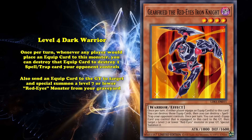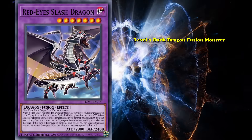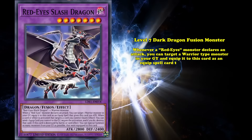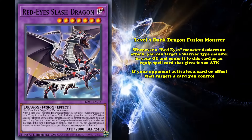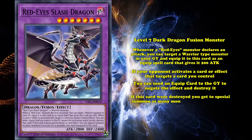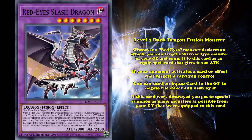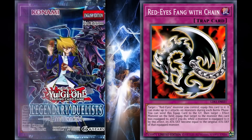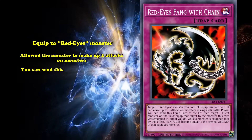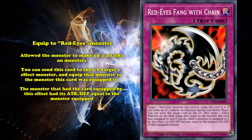As impressive as Gearfried's effect was, the card wasn't utilized for its own effect, but more so for the archetype's newest boss monster. Red-Eyes Slash Dragon was a level 7 Dark Dragon fusion monster. It had 2800 attack, and whenever a Red-Eyes monster declares an attack, you can target a warrior-type monster in your graveyard and equip it to this card as an equip spell card that gives it 200 attack. If your opponent activates a card or effect that targets a card you control, you can send an equipped card to the graveyard to negate the effect and destroy it. If this card was destroyed, you could special summon as many monsters as possible from your graveyard that were equipped to this card. This card gave Red-Eyes a negation and established board control. Red-Eyes with Chain was also introduced in Legendary Duelist. It was a trap card you could equip to your Red-Eyes monster. It allowed you to make up to two attacks on monsters, and you could send this card to the graveyard to target one effect monster and equip that monster to the monster this card was equipped to, with its attack and defense equal to the equipped monster.